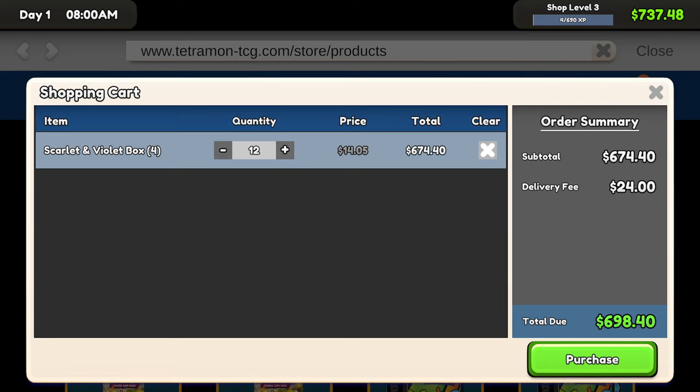You can see the total due there — we're paying $24 delivery. Just so you know, the lowest delivery fee you can pay is $2. If you buy one of them, it will be $5. Two, it stays at $5 — so it's $2.50 each. But anything above two, you always want to buy more than two items for the delivery to be $2. So always buy at least three items if you want to pay the least amount of delivery fee. Anything above that doesn't really matter.